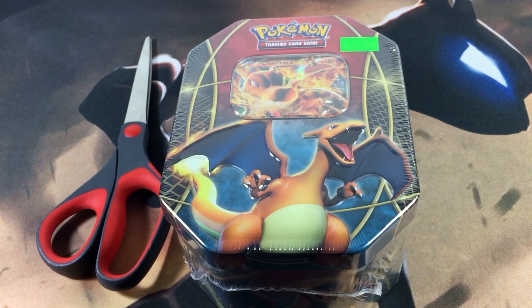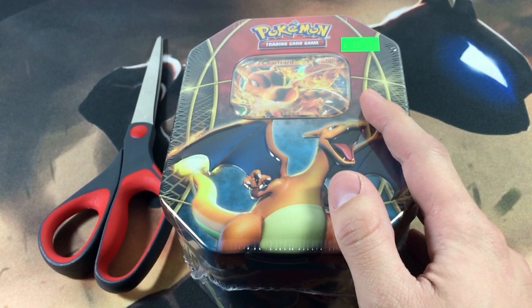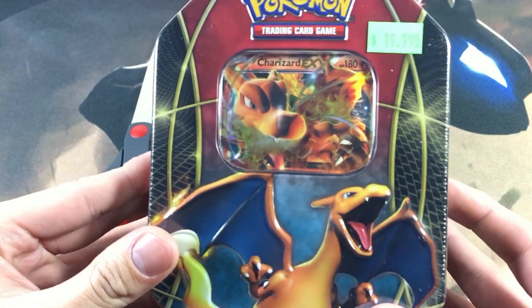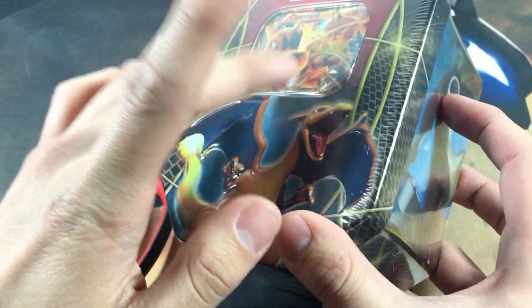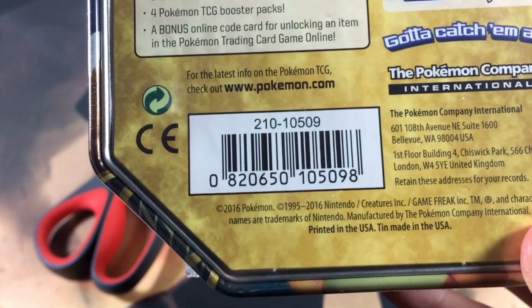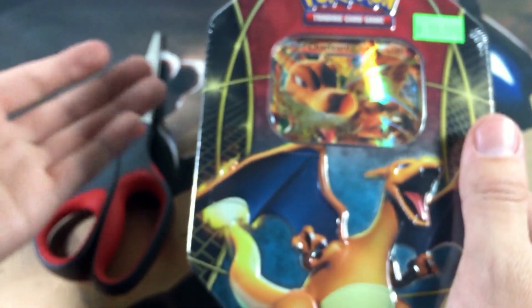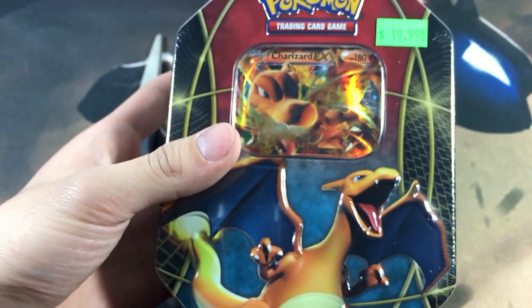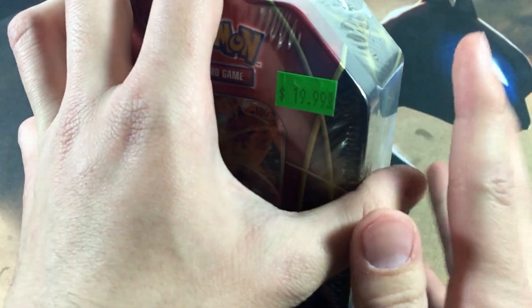What's up everybody, Dark Ghoul here back again with another video. This time we're going to be doing another flip it or rip it, but with an entire Charizard EX tin. The only reason I'm doing this is because I thought I picked up the 2014 Charizard tin, but unfortunately I picked up the 2016. The 2016 has the newer packs, while the 2014 has Legendary Treasures and all that good stuff. I paid $19.99 for this new tin.